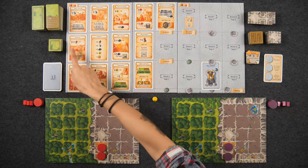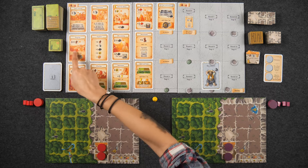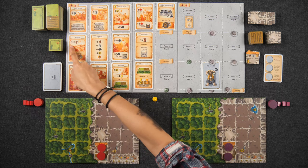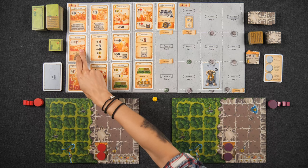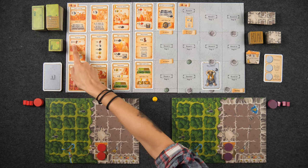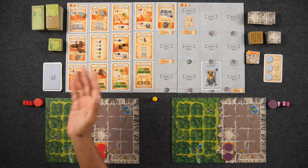Resources continue to accumulate if nobody takes them. For a space like logging that has two numbers — one in parentheses — if the space is empty you place the higher number (e.g., three wood), but if there's at least one piece already there, you only add one additional. In a two-player game, ruby mining doesn't come into effect until round three, so we don't populate it with rubies.